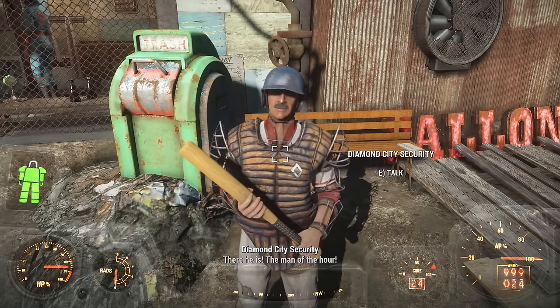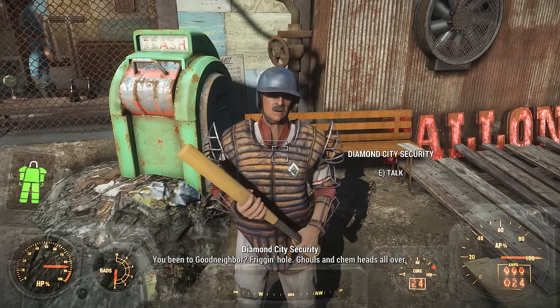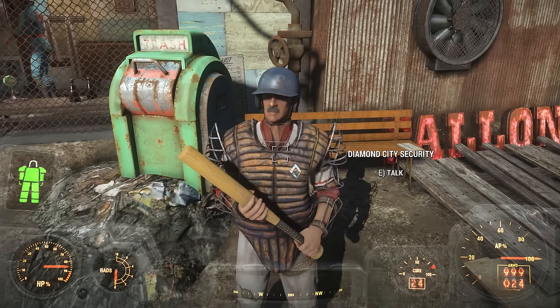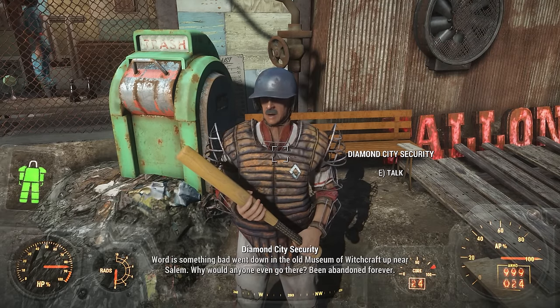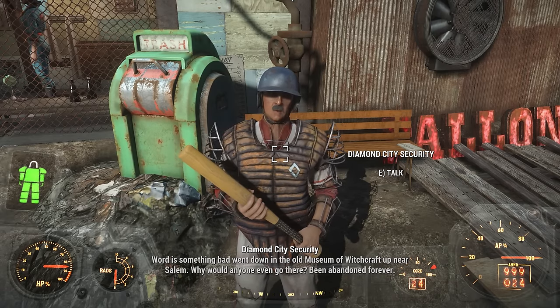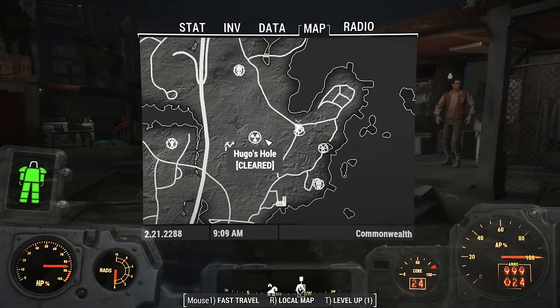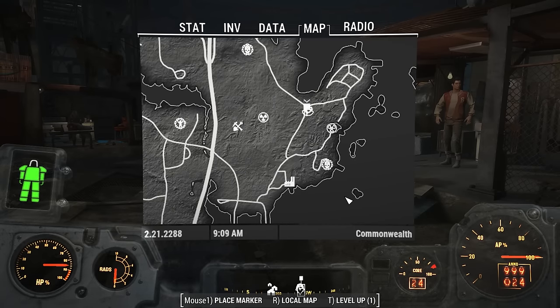When doing your business in Diamond City, sometimes a guard will walk by and talk to you about the Museum of Witchcraft: 'Word is, something bad went down in the old Museum of Witchcraft up near Salem. Why would anyone even go there? Been abandoned forever.' This starts a miscellaneous quest to discover the Museum of Witchcraft and places the museum on your map.